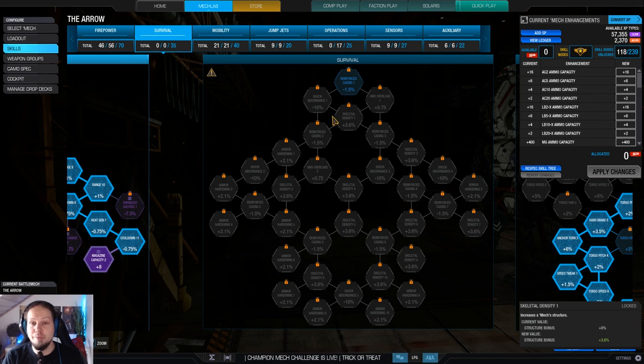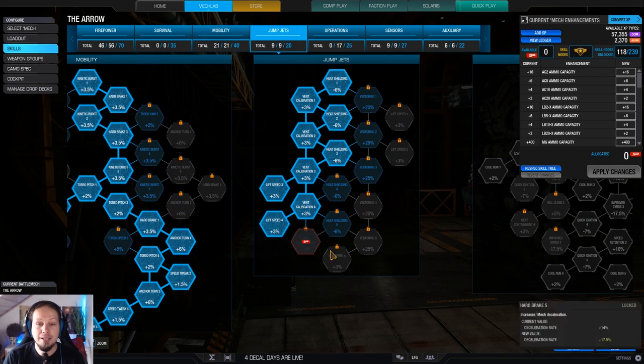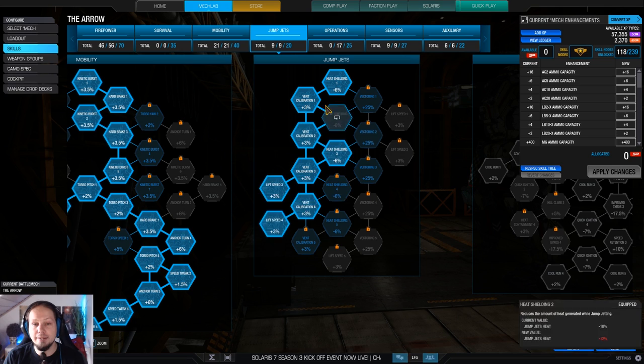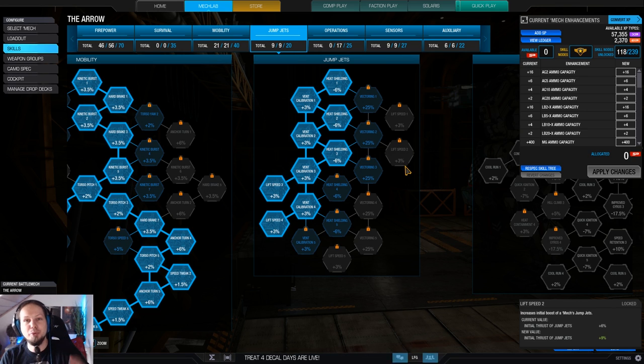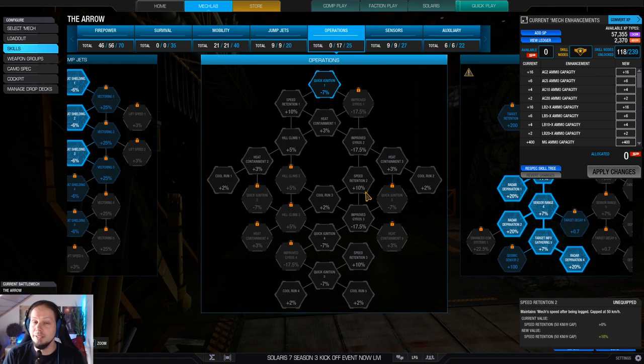I'm not going for any survivability skills here, because if I'm getting shot, I'm doing something wrong anyway. Instead, full speed tweak in order to position myself better. And I'm going for a bit of jump jet skills today — because with three jump jets, the lift speed, and vent calibration, you can actually jump pretty high on the Blackjack. That's pretty cool for making some pop-tart shots with the PPCs: jumping up, getting your projectiles off, and falling down to safety again.